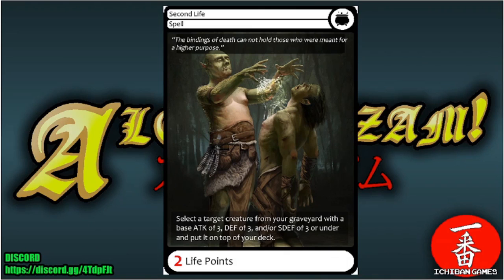Next is Second Life, a common spell with a casting cost of two life points. Select a target creature from your graveyard with a base attack, defense, or special defense of three or under and put it on top of your deck — a nice way to recover smaller creatures that can become bigger ones.